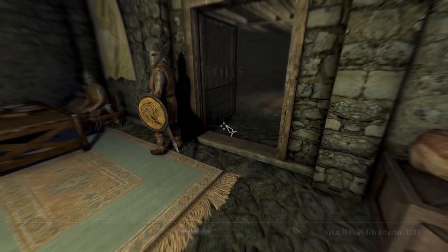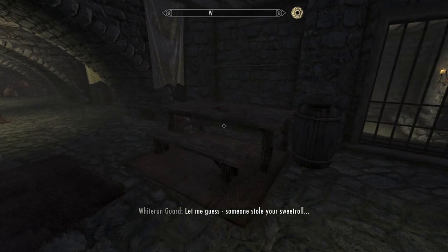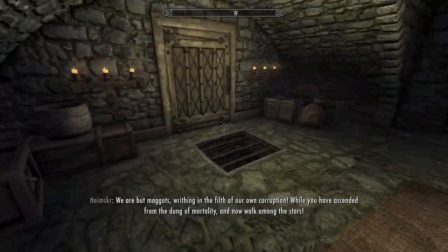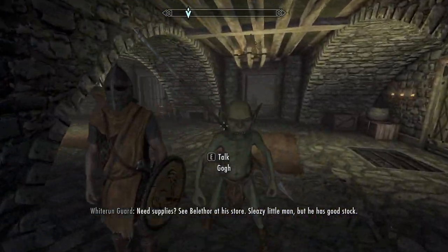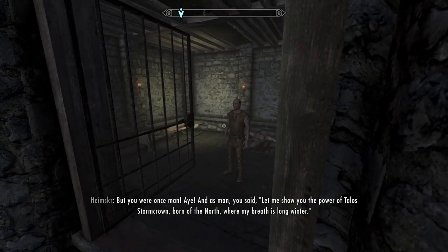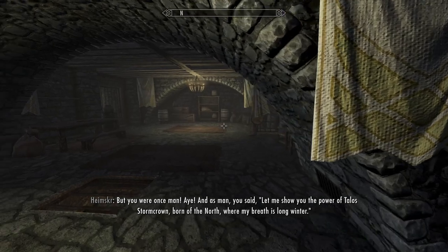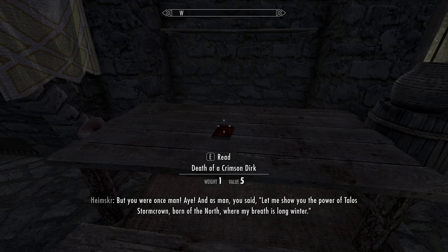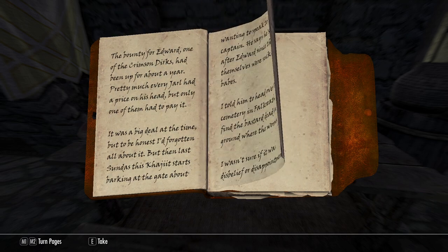Journal on table in the main hallway... let me guess — it's the same dude! I love it. See Bellethore at his store — sleazy little man. It's so funny they made it so he'd do the same shit in here. Alright, 'The Crimson Dirks Volume Three' — we'll take this to read later when we have them all. 'Death of a Crimson Dirk.' We didn't get a quest or anything? Maybe we will when we put it down.